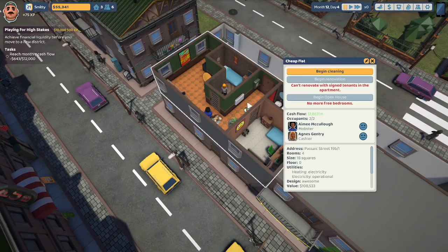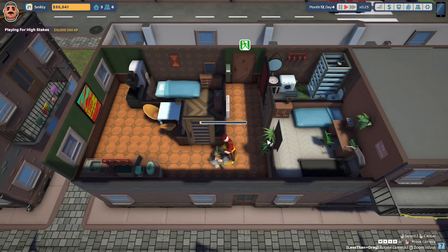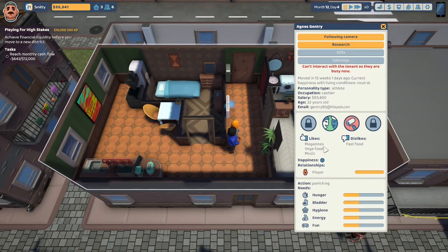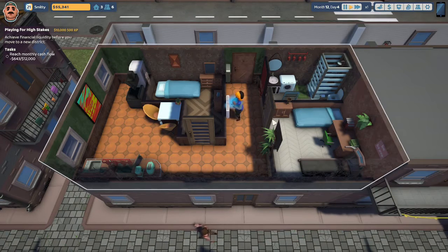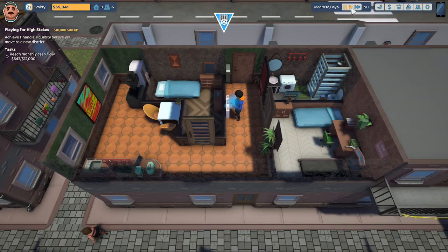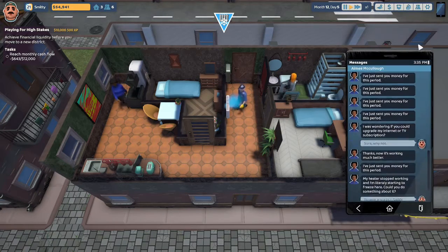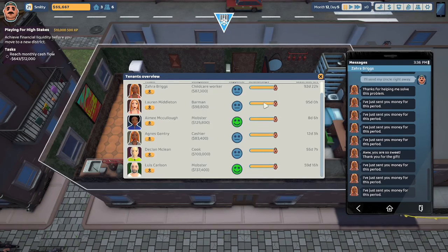Agnes Gentry's place is a mess, so let's begin cleaning — this flat has been reported to the building manager for smelling, and I don't want problems with rats and roaches. Agnes likes veggie food, magazines, and music. The radiator is broken — Amy McCulloch and Agnes both say their heater stopped working. I answered Agnes because I wanted a better reputation with her. I sent a pro and they're both very happy now. Zara has sent us money for the period. Agnes is now at 58, which is up a bit.